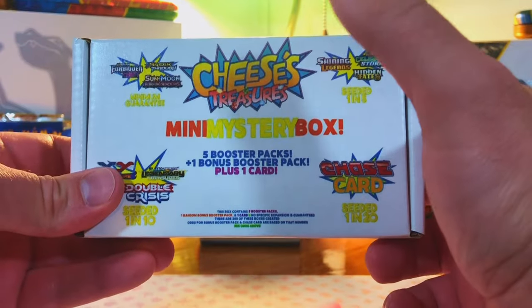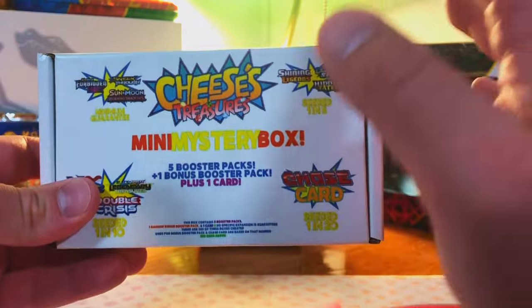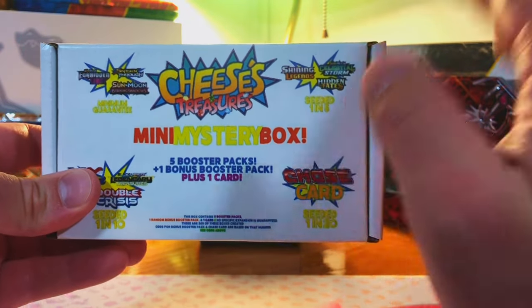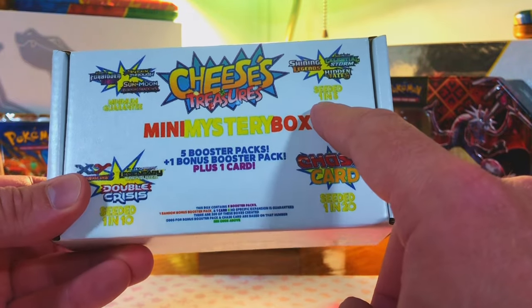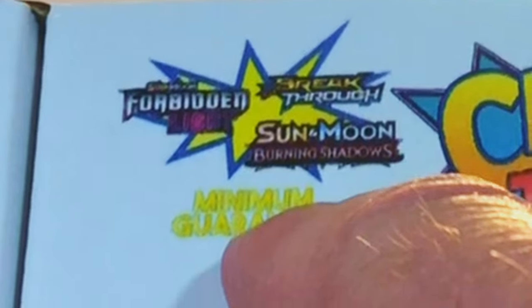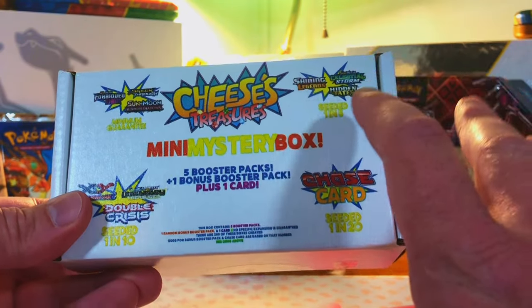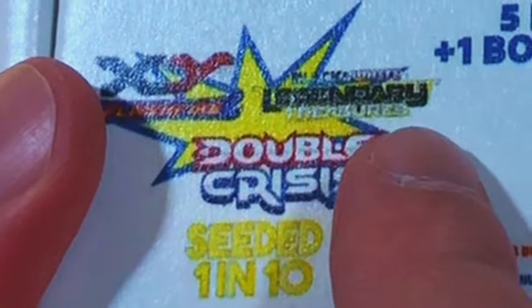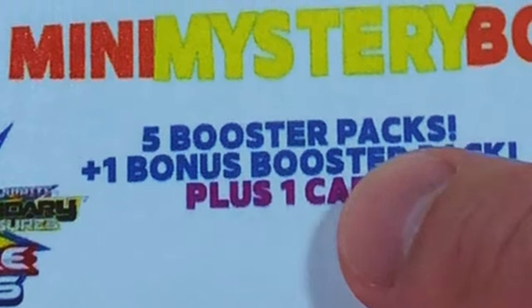Today we're testing the odds of Cheez's Treasures Mini Mystery Boxes. We're opening 20 of these bad boys, so let's get into it. Hey everybody, welcome to the channel. I am excited to open these. The minimum guarantee is Sun and Moon and X and Y packs — that already gets me excited. Each one comes with 5 booster packs — Scarlet, Violet, Sword and Shield — plus 1 bonus booster pack from one of the seeded tiers.